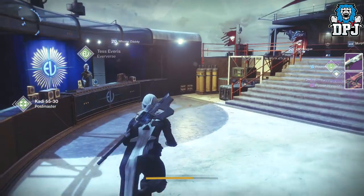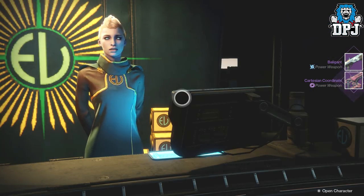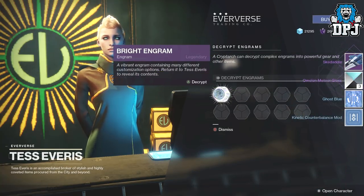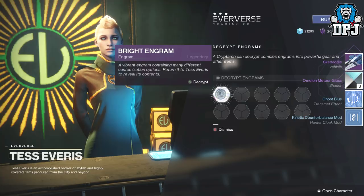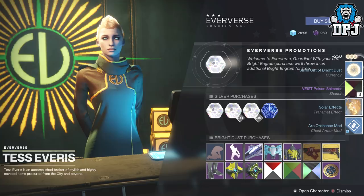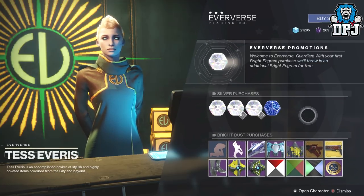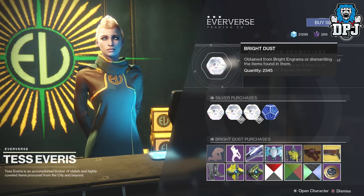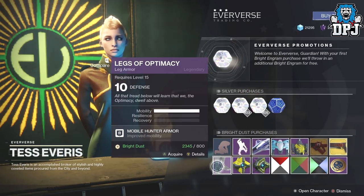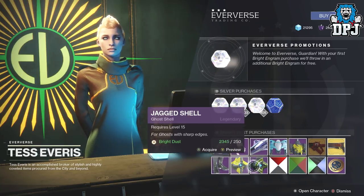We've got two Bright Engrams to open. No exotic from either of them, but I got some bright dust — 2,345 bright dust total. Looking at the Eververse store, there's nothing here I want at all. Got the Star-Fire Shadow legs earlier which look good, but nothing else of interest.